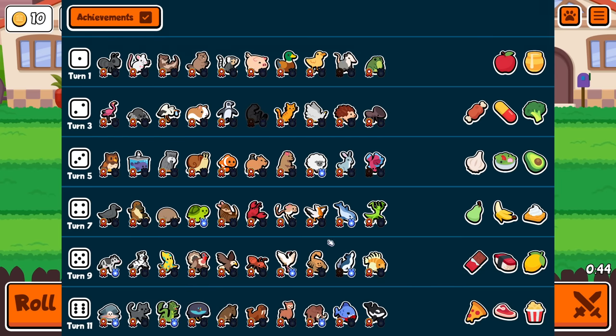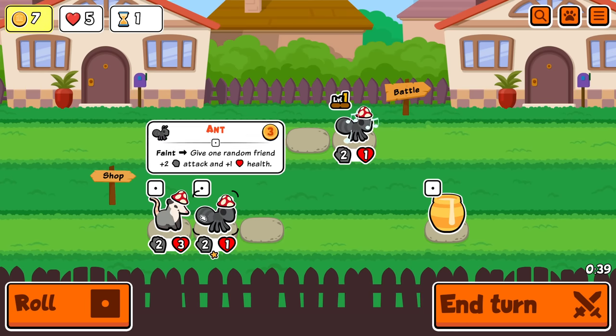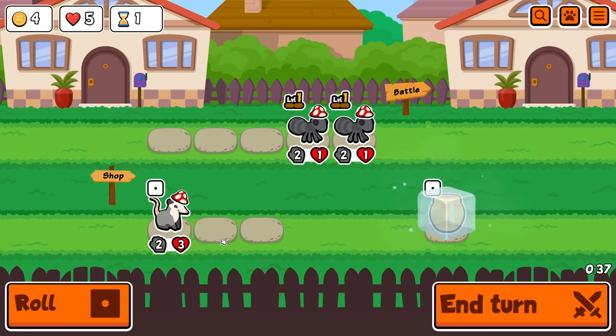But aside from that, same rules as always. All food is allowed. Anything goes in the shop phase. And if you find a sloth, it is allowed. And I already have two ants, so it is perfect.